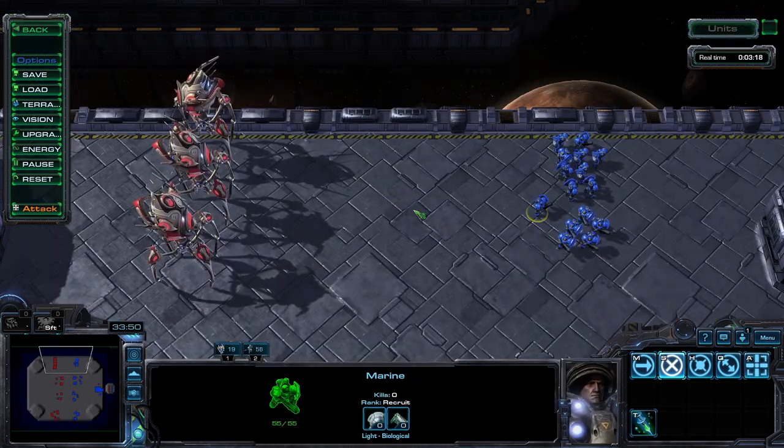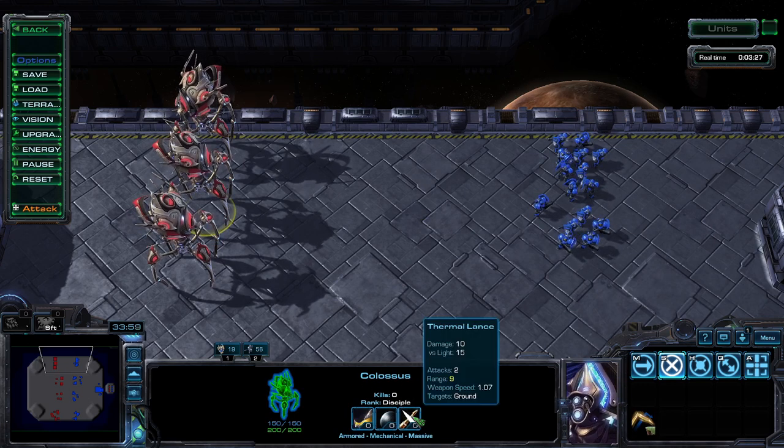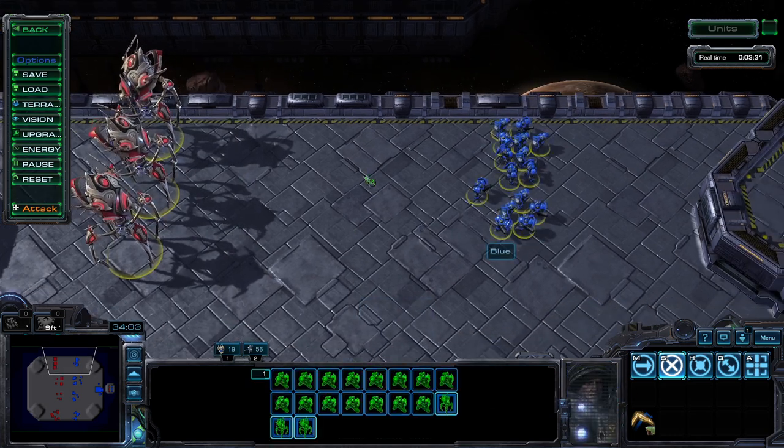Protoss players: splash, splash, splash. Colossi are the easiest to use and offer reliable damage output, but they are vulnerable to anti-air threats.